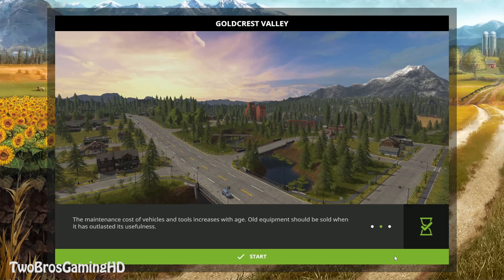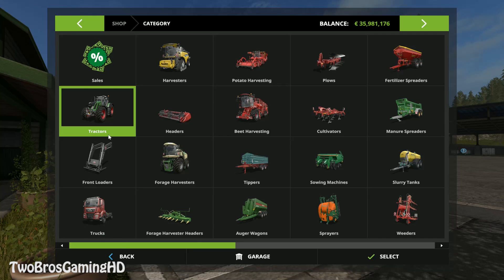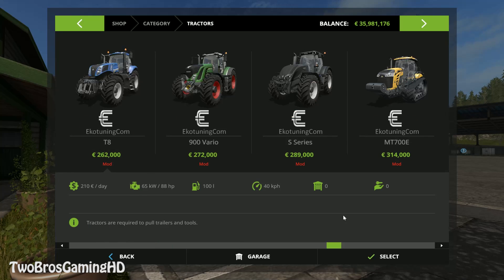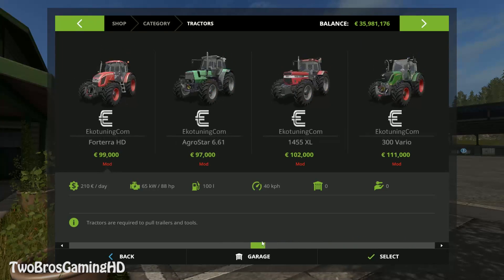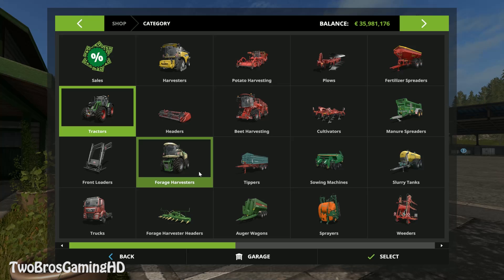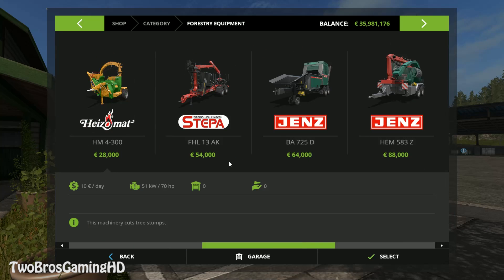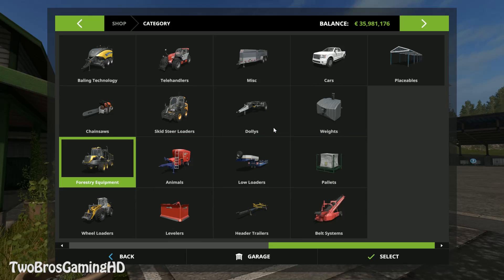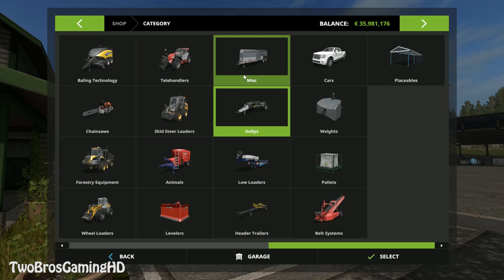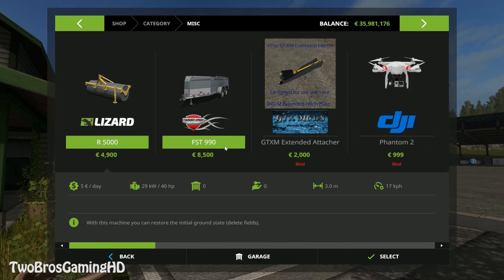The only kind of change in this right here is that it has a big locking crane on the back of it. Let's go into tractors right here. And let's go ahead and see if we can find the JCB Fast Track Extra Forest. It's not in tractors, so it should probably be in Forestry Equipment. No. Maybe in MISC? No, it's not there either.